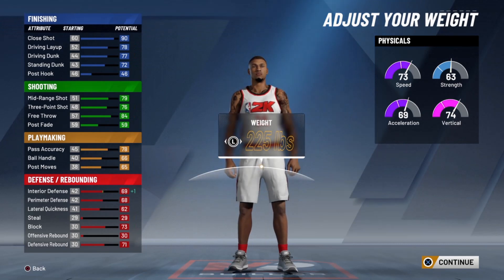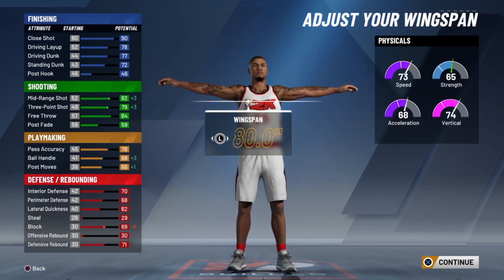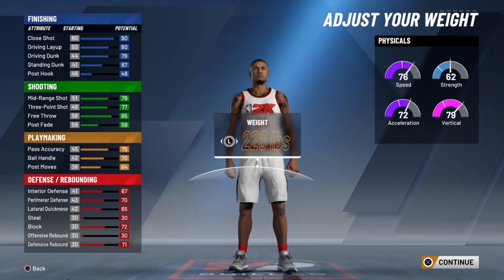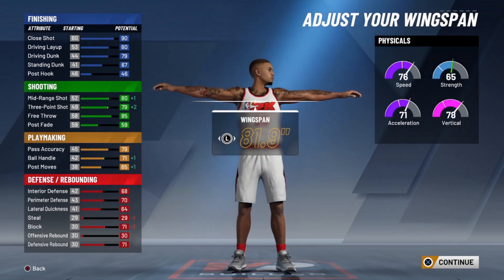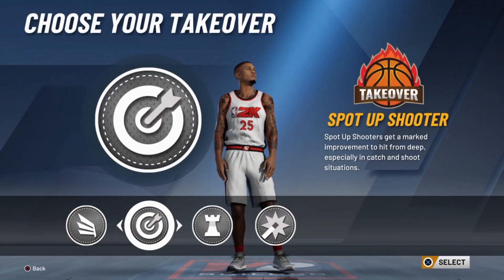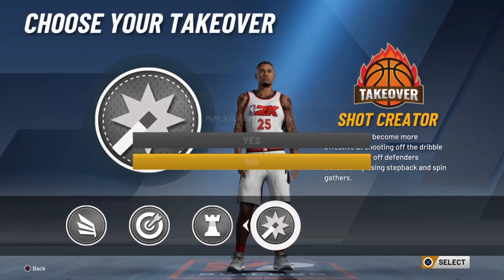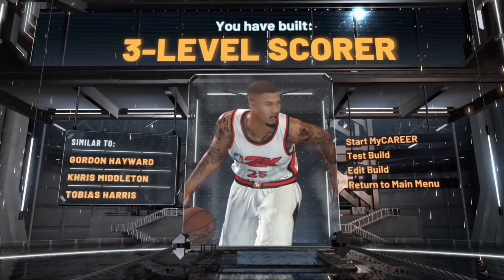You could go 6'7" just like Kawhi, but I wanted to go 6'8" because I like being different. It's your preference — 6'7" or 6'8". Go 6'7" to make it exact like Kawhi. For takeover, I prefer shot creating or slashing — shot creating and slashing is going to be your best bet.